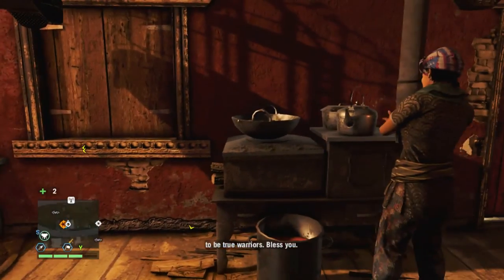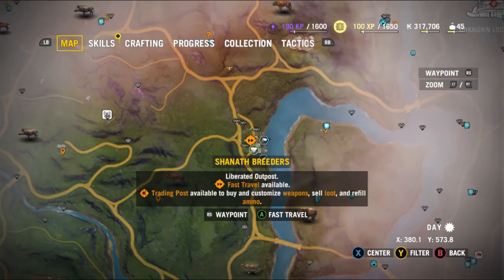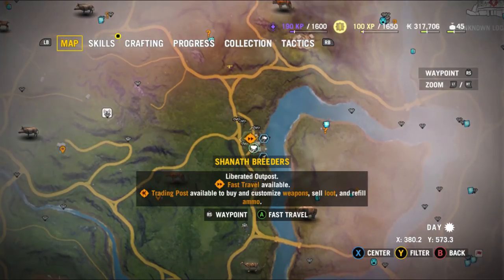Hi! Welcome to Far Cry 4. We are going to hunt Thickskin the Rhino. This is a Kyrat Fashion Week mission at Shanath Breeders. You can see it there — it's directly north-east of Bannapur.